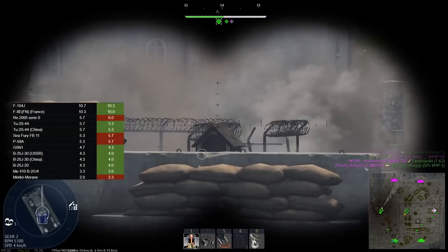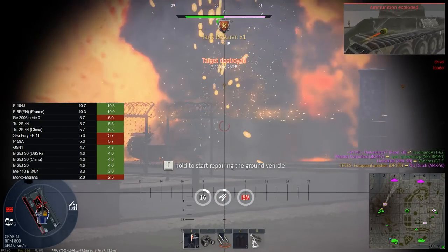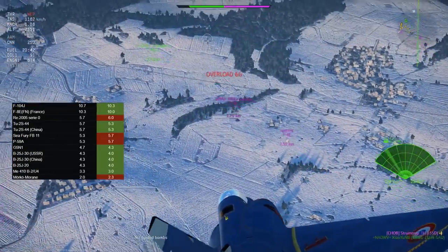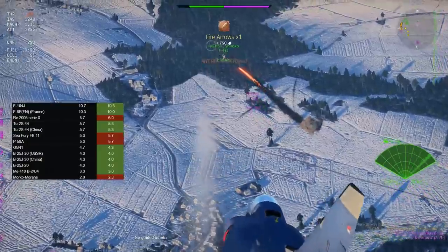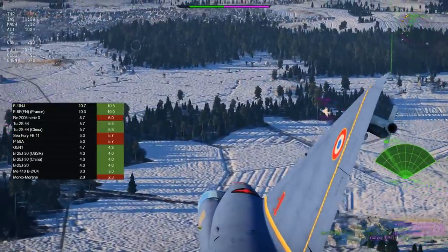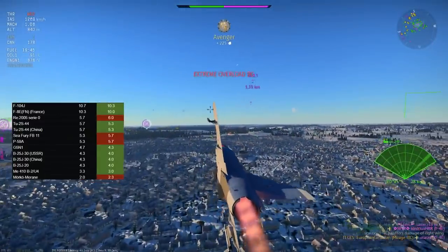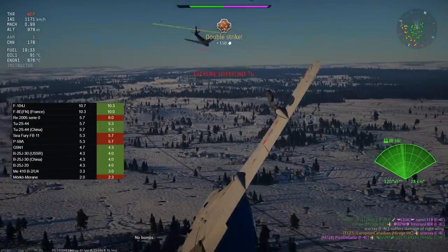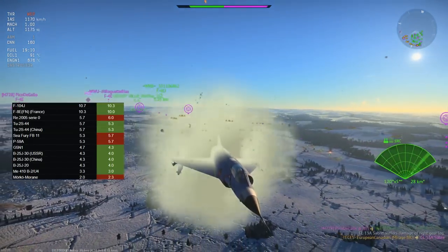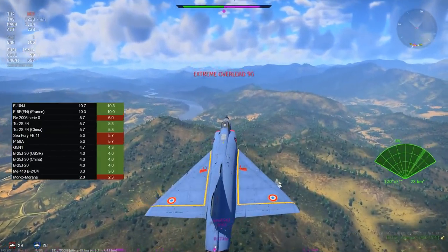For air, we're going to focus on the realistic stuff because that's generally where I play. We start off with the F104J, which is going down to 10.3 - this is just because it doesn't have countermeasures, that's literally it. The F104J will be in a similar position as the A and C variants, where it'll eventually find a BR where it can dominate matches. The main issue is it doesn't have countermeasures, and they've put a lot of vehicles between 10.0 and 11.0 after decompression which just have crazy missiles, so the F104J cannot use its speed as a defensive factor.